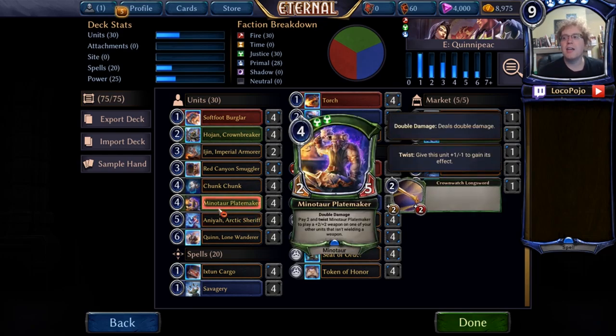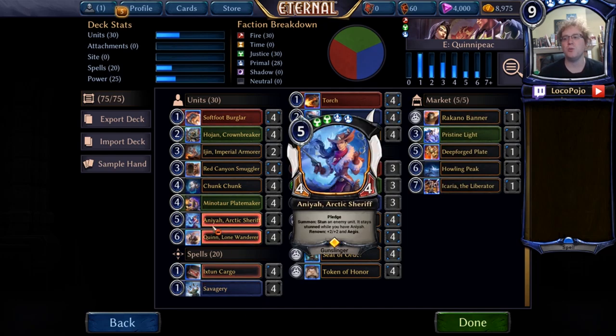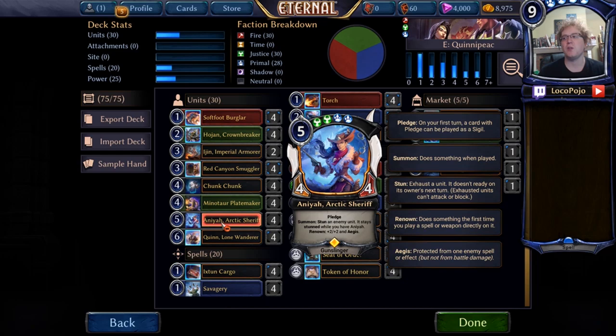Platemaker is the star of the deck. Not only does it have double damage, but it triggers every single Renown on every single unit — so you can get free cards off of Burglar, extra Justice Sigils off of Crownbreaker, get your Snowforts, get your Aegises on Anaya, and trigger Quinn as often as you'd like. The card is also a beater in its own right and plays well with itself because you can put weapons on top of Platemaker to make very nasty units. Anaya has Aegis and locks down units in a permafrost-style sense, which is really handy with Savagery — you can easily play Anaya with Savagery to lock down two different units, killing one and stunning the other while giving yourself a 6-6 with Aegis on the board.